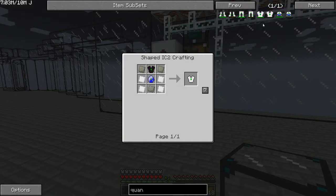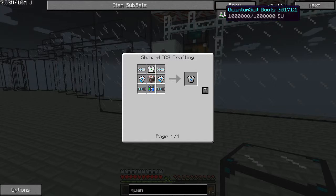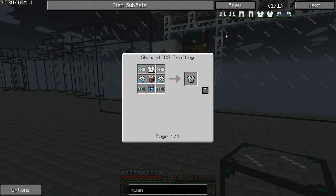The quantum suit body armor — I want to go kind of straight into the gravachest plate. Quantum boots, quantum legs, gravachest plate — and then I have to make one of those ugly helmets.